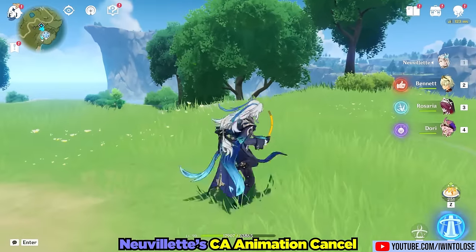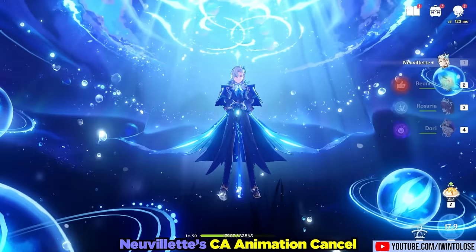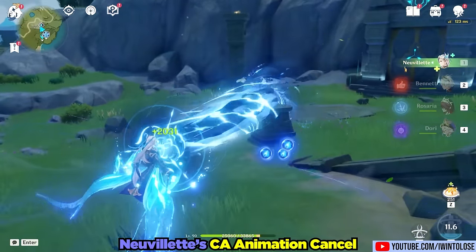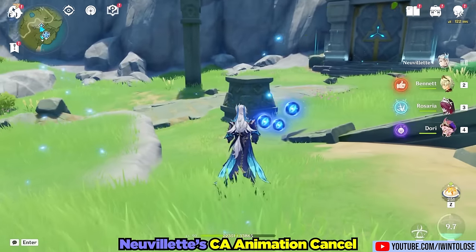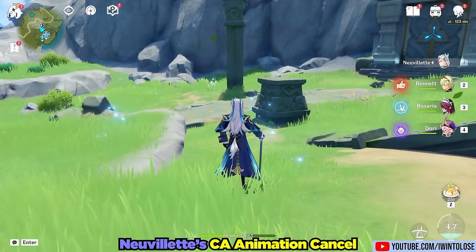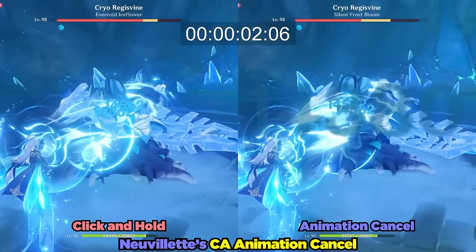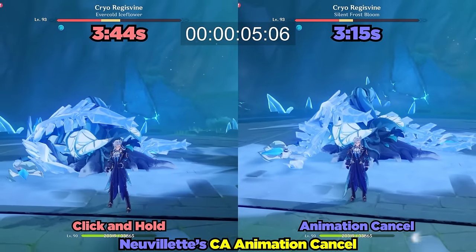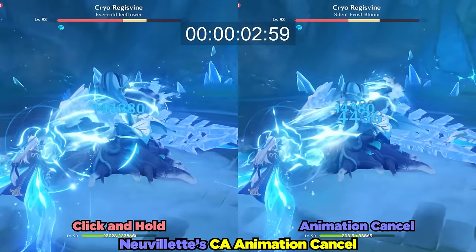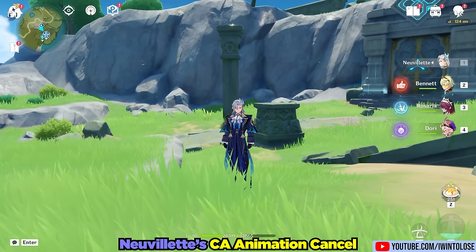The next tech is his charge attack animation cancel. If you press and hold left click, he charges for about half a second or 30 frames before shooting his laser. But if you press, hold, and immediately release, he fires his laser right as it detects the charge attack input. Viewed side by side, you can save roughly 30 frames on his charge attack animation by doing a quick click-hold-release versus just clicking and holding the entire time.